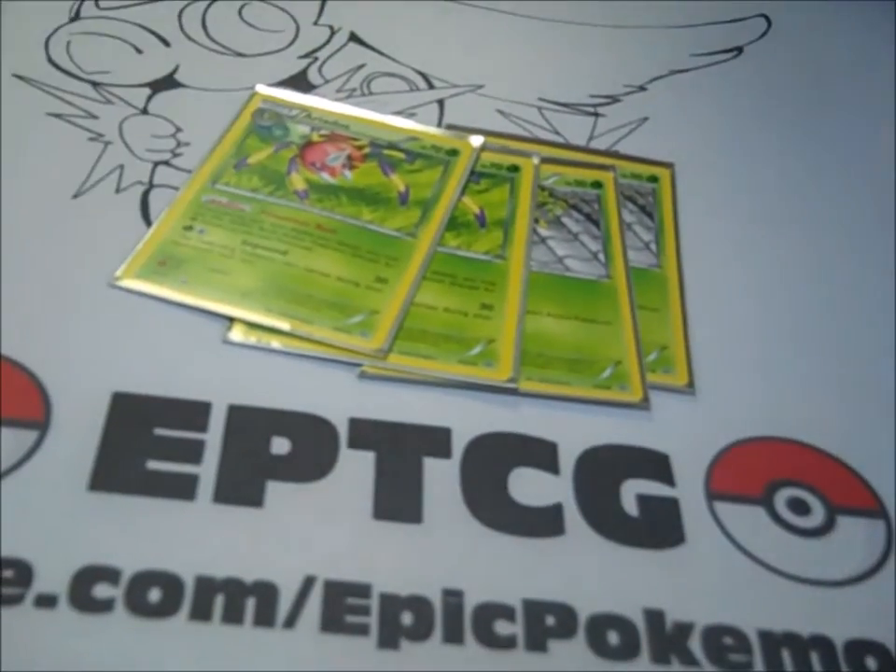We do have something in here to try to help out a little bit with damage, and that is going to be a 2-2 Ariados. Ariados is in here pretty much for Poisonous Nets, and what that does is you poison both active Pokemon. If they're not Grass, they get poisoned, but that's just in here to kind of increase the damage a little bit, and so it's pretty good.